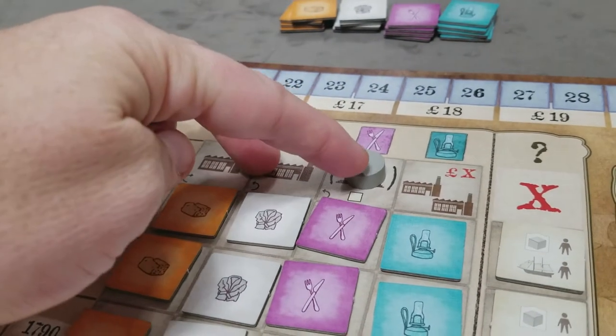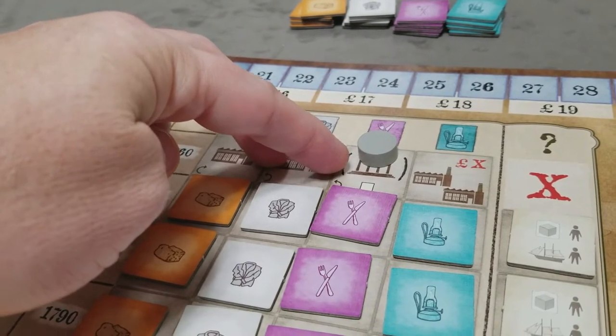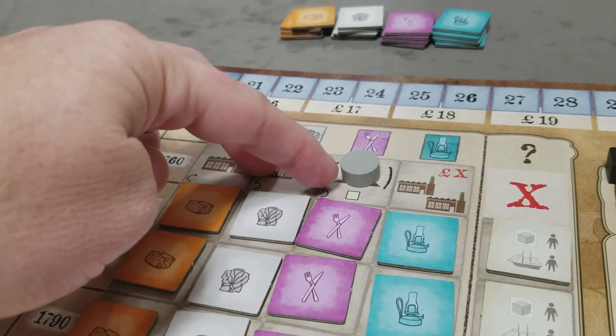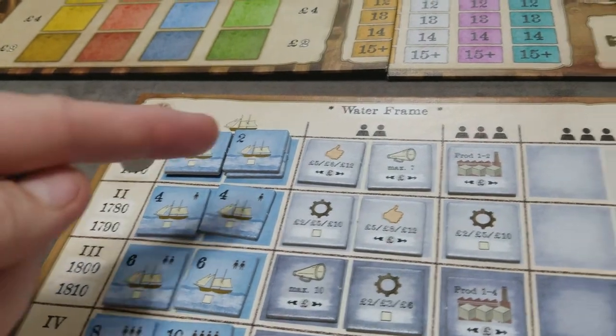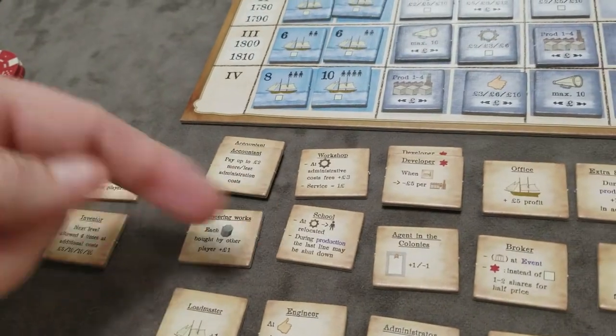This step also allows each player, once they decide how many shares to sell back, that little checkbox indicates you're allowed to take a special marker from the game. The three types of special markers are the ships, the special action markers, or the development tiles.